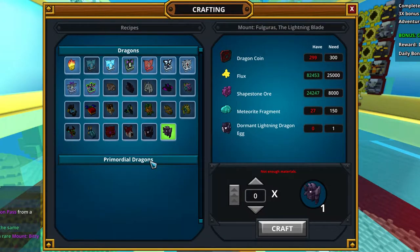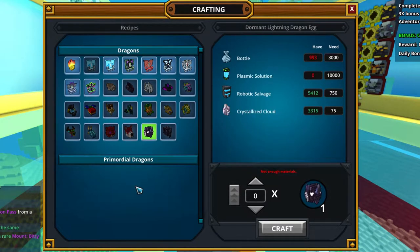The second dragon is the Fulgras, the Lightning Blade — also pretty expensive, but the egg is even more expensive. It needs so much Robotic Salvage and Plasmic Solution, which by the way is also made from Robotic Salvage. Pretty expensive dragons overall.